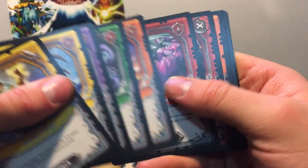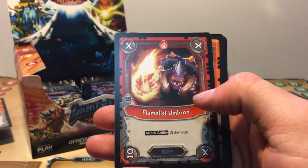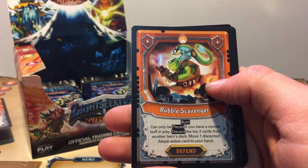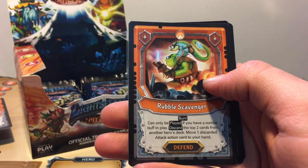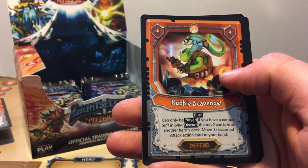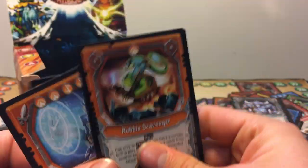Skipping the commons once again. Crystal Maze, Flampus Umbron, Rumble Scavenger. This can only be played if you have a combo buff in play — discard the top two cards from another hero's deck, move one, discard the action card to your hand. It's okay. And a Quantum Loop, and a Foil Taric Spirit.